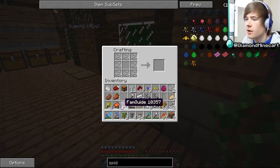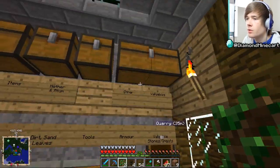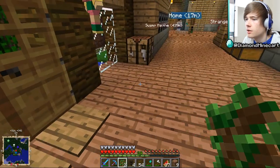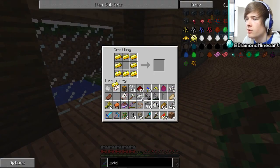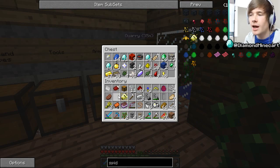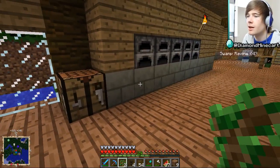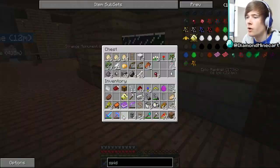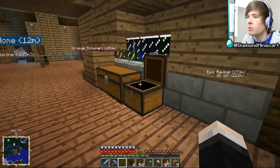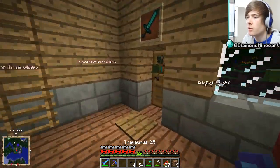I can make three spider foods with raw beef or raw chicken, or just one with this. I'll make one for now. Then put gold all the way around the outside. I need to make a spider saddle as well — put this all the way around the outside. To tame a spider in this mod you need to have it not attacking you, which is kind of hard — you either wait till day or use the gold spider food.